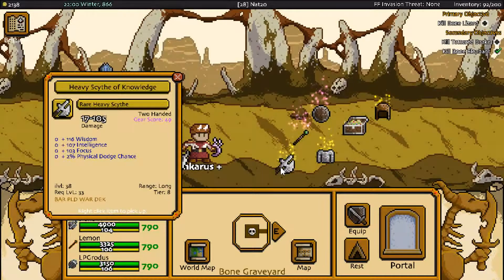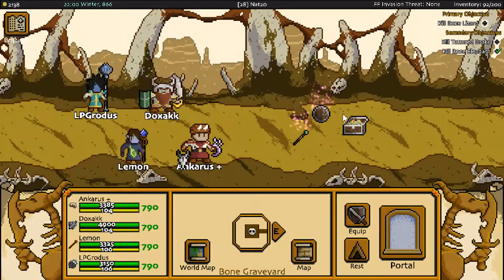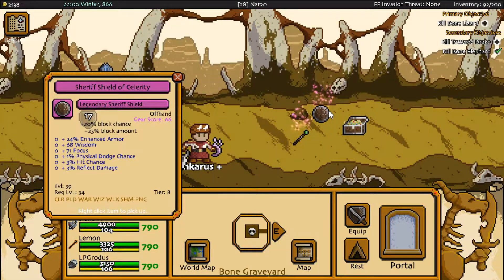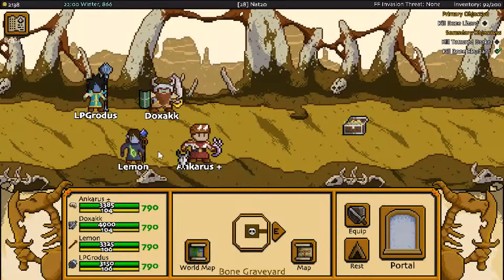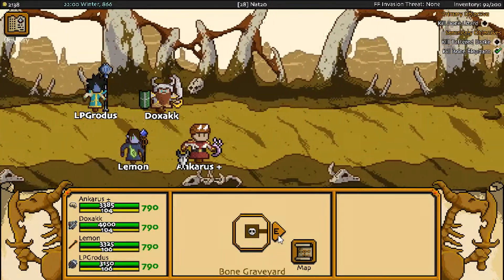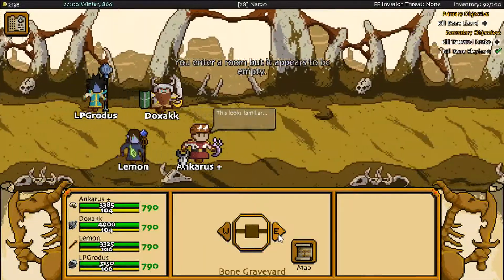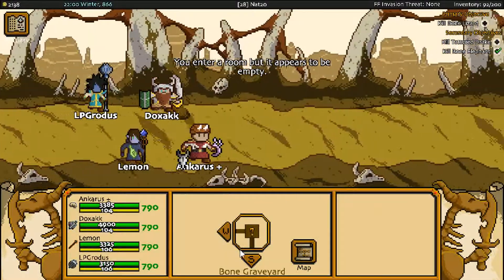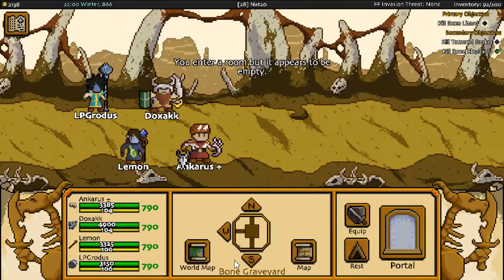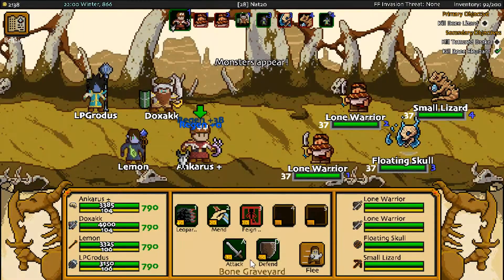That's one dead bone elephant, and some shiny loots. Scythe — eh. A legendary Sheriff's Shield — eh. This wand would be pretty alright with its intelligence and focus if I was a wand mage, but I am not. Lemon is a staff mage, because staff mages are much more magical than wand mages somehow. Wand mages are much more defensive — that's the trade-off, because then you can carry a little shield in your other hand.